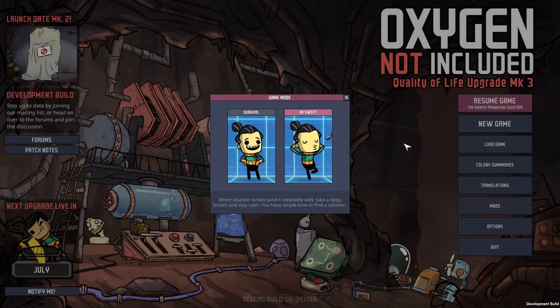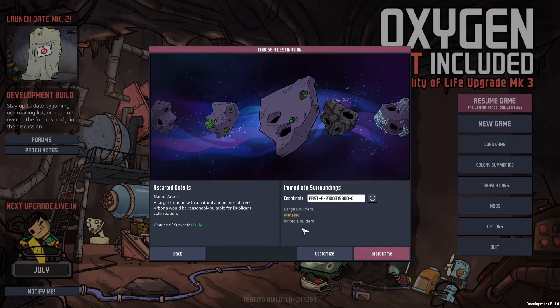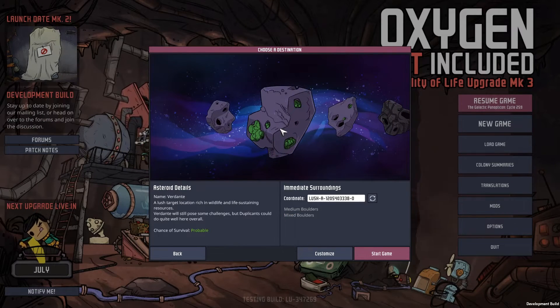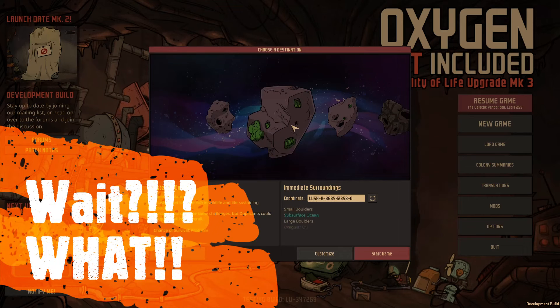I'm starting a new game here, going into survival, and I was browsing through the different asteroids and it gives me an immediate surroundings reading of what exists in those different asteroid types. What I did not know is if you click on the asteroid, it's basically like a seed generator and you can actually get some of these other biomes to show up in your metallic.